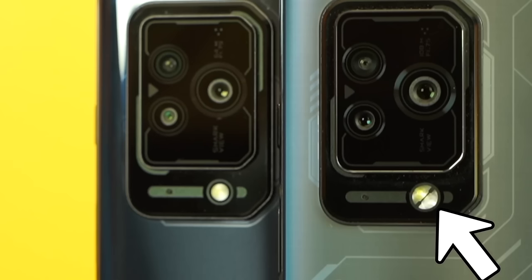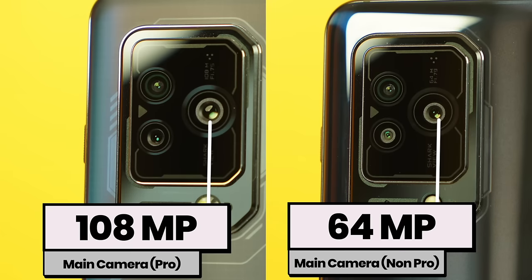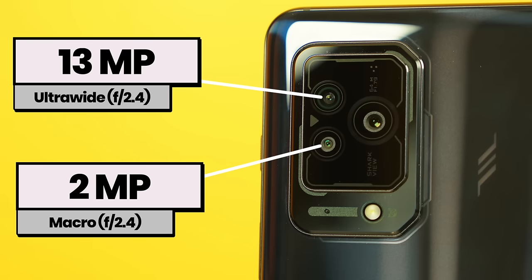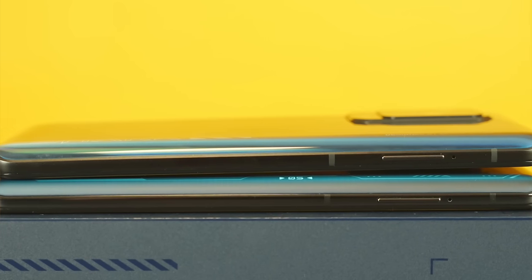Speaking of cameras — the Pro version has dual-tone LED flash while the non-pro has just one. The Pro has a 108MP main camera compared to 64MP on the non-pro. The Pro also has a 13MP ultra-wide and a 5MP telephoto lens, while the non-pro has a 13MP ultra-wide and a 2MP macro lens. By the way, even though the non-pro body is plastic, the sides are metal — you can see the antenna bands — and they feel solid in the hand.